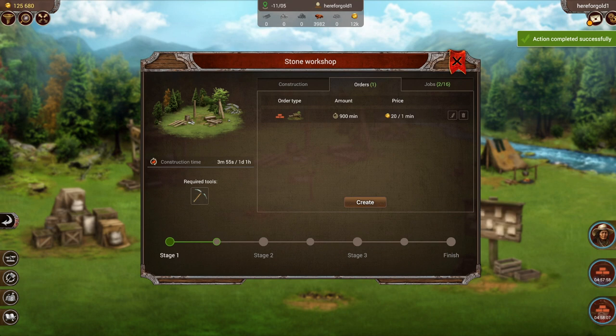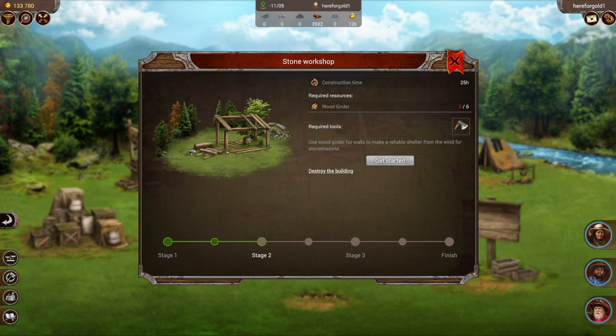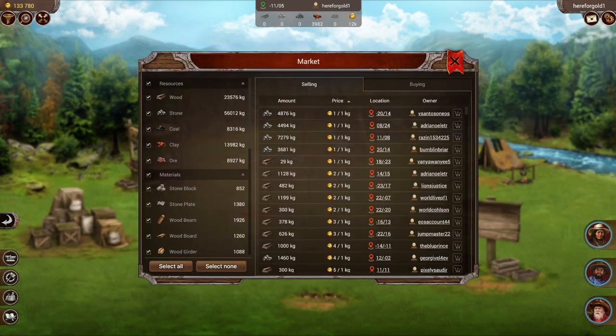I'm going to fast forward and stage one is complete. If we go check on the building process — stage one is complete. Now for stage two I'd like to start, but it turns out I'm missing some required resources, so the get started button isn't available. I have to go to the market and buy some of these resources.